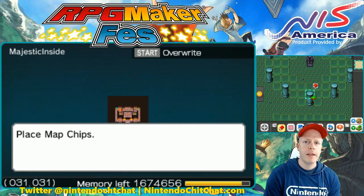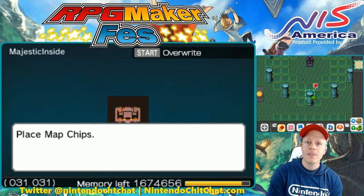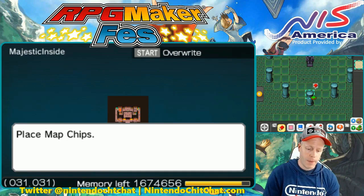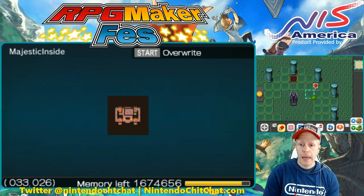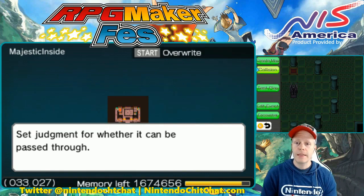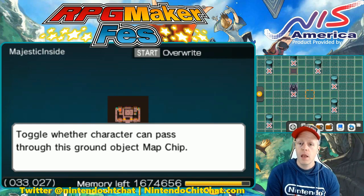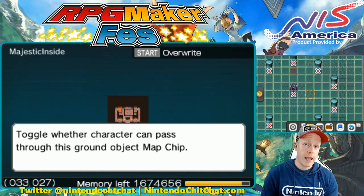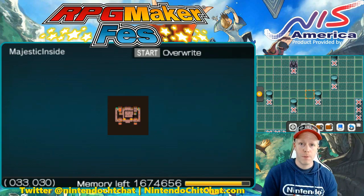Hello, Nintendo Chit Chatters. I'm Eddie Ray for NintendoChitchat.com. Welcome to more RPG Maker Fez on the Nintendo 3DS. Shoutouts to NIS America. Today's tutorial is on collision boxes, which are very important in the game for various reasons. We have a castle here — an evil castle already imported into our world. If we hit the B button, we can go to collision. All of the sample data in the game — the interiors, houses, castles, all items and decorations — already have the collision set up for you. That's probably why it's easy to forget the collision option is here, because it's already done from the get-go.